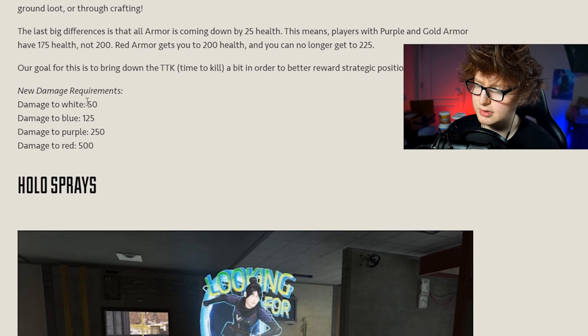New damage requirements - I'm not sure if these were lower or higher than before, but they're definitely not hard. Doing 250 damage is very easy, so if you get an Evo armor off drop you can do 250 damage in a single fight and instantly get purple armor. I think this is great for the game because having RNG dictate how much HP you have in a gunfight is really annoying. Now you have a lot more control over that. Damage to red is 500.